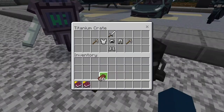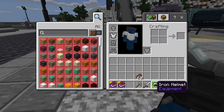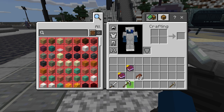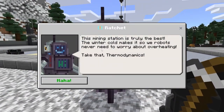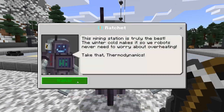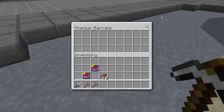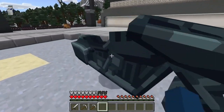You can take the stuff I've put in this titanium crate. There are giant spiders! Although this isn't titanium armor - didn't he say titanium stuff? Truly, winter cold makes it so we robots never need to worry about overheating. Let's talk about these titanium barrels - let's test this out.